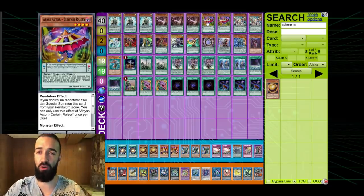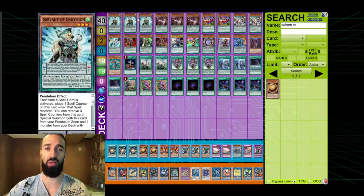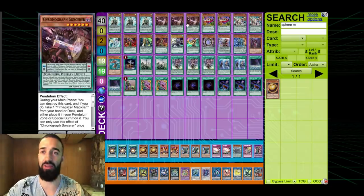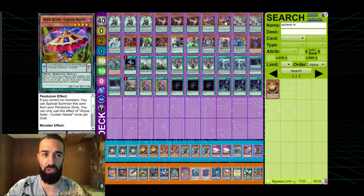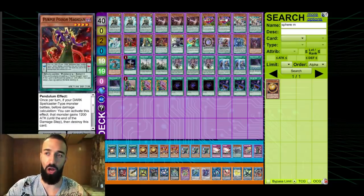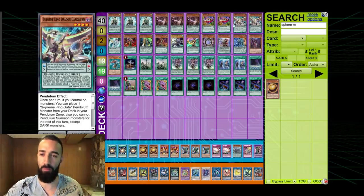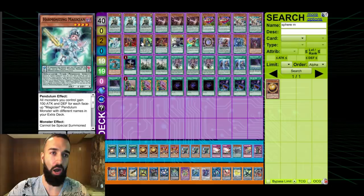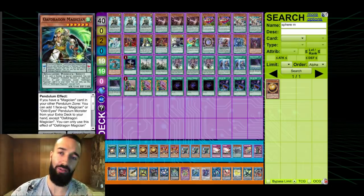Triple Servant, triple Chronograph, double Curtain Raiser — you still need all the turbo cards. Chronograph and Curtain Raiser are spell cards, so they give your six Servants a free way to get out Jackal — absolutely mandatory. I'd like to play three Curtain Raiser but it's enough. It doesn't conflict with Dark Worm; you only have three Foolish Burials. Double Dark Worm — because Agarpain is banned you don't have to play three.